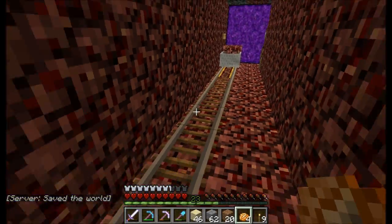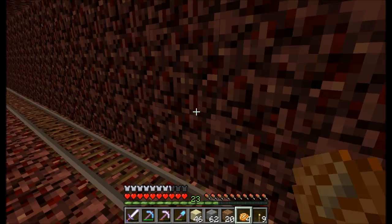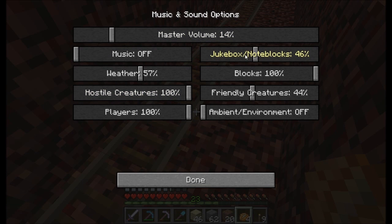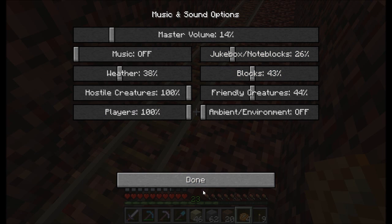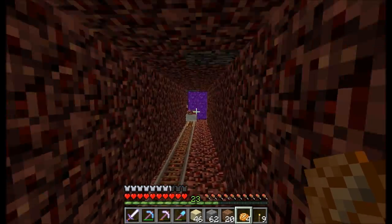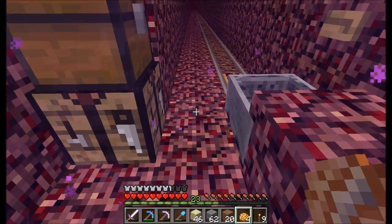Set up my rail in the Nether. It starts out really slow until it hits the next couple of powered rails. Back to game — so that goes back to spawn. Still no actual spawn hub yet.